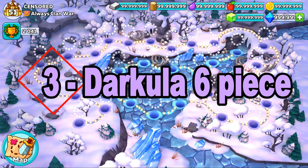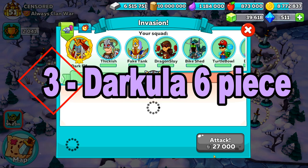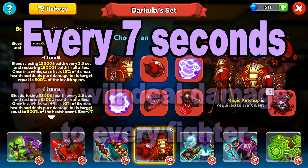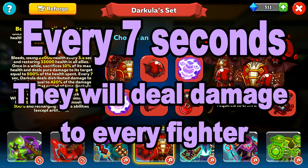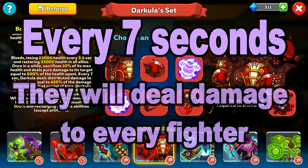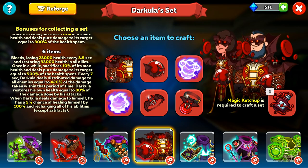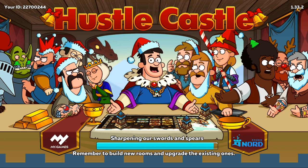In third is the Darkula 6-piece. At the 6-piece stage it's already a great fighter on its own, but what it can do is every 7 seconds deal damage to every fighter, with the damage depending on how much they took within this time. This means every 7 seconds it has a very good chance of exploding the Bane's poison, because the Darkula has to hit everyone very frequently. It is in third place because you need 6 pieces to make this work.